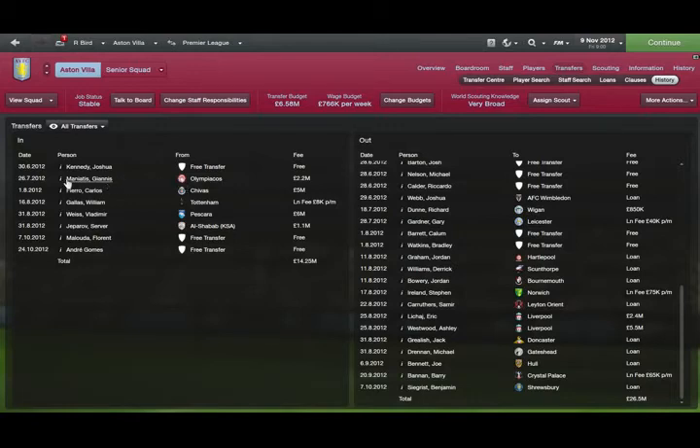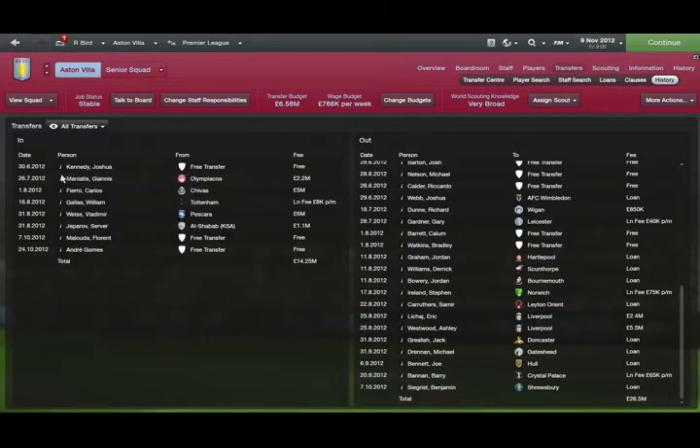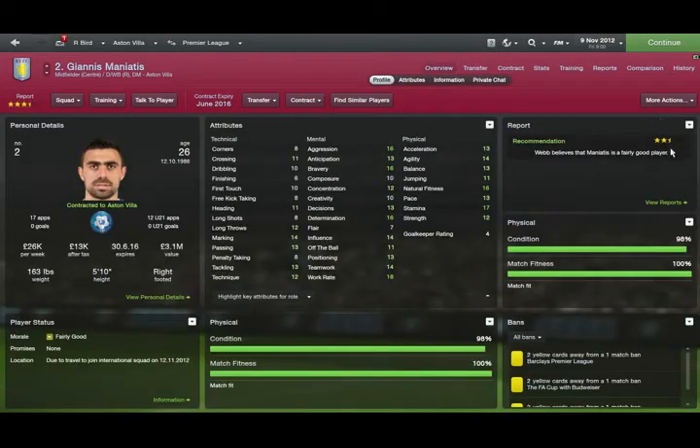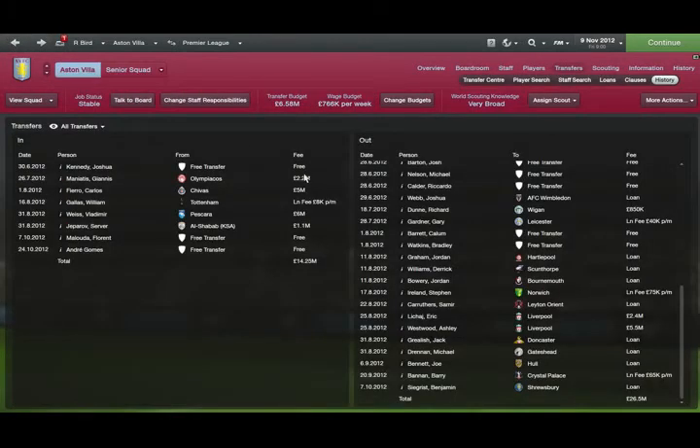Yannis Meniatis from Lepiakos had a 2.2 million release fee clause, so I triggered it — he wanted to come here. He's a good ball-winning midfielder who's been featuring in most of my games already. He's had two assists so far, done all right for a relatively cheap player.